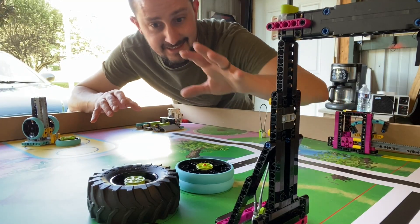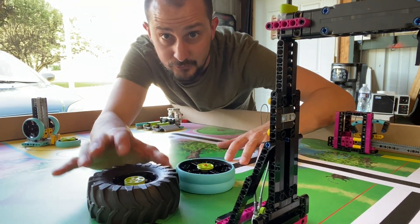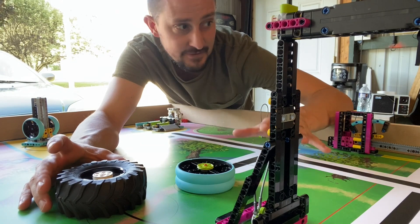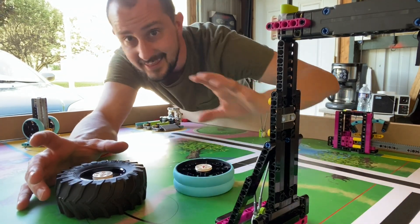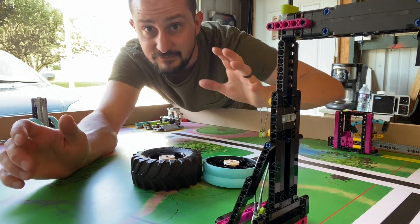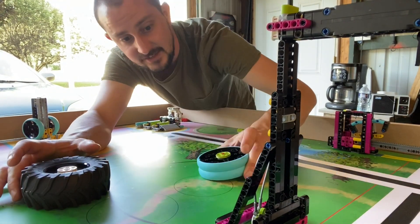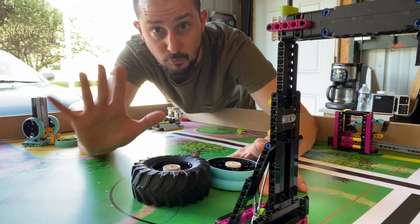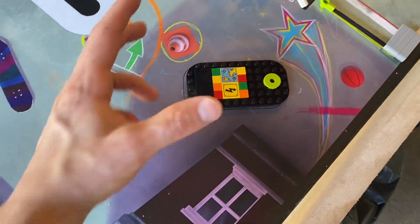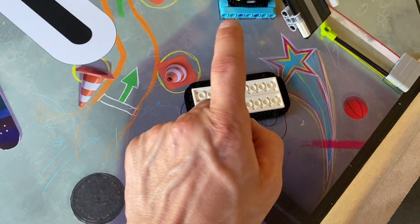The next mission is the tire flip. You've got a big black tire and a small blue tire. If you flip the big black tire so the white is showing, that is 15 points. If you flip the blue one, that's 10 points. If you get them both into this circle, that's five points each — so a total of 35 points for the tire flip mission. The cell phone is another flip mission — if you flip the cell phone over so the white is showing, you get 15 points.